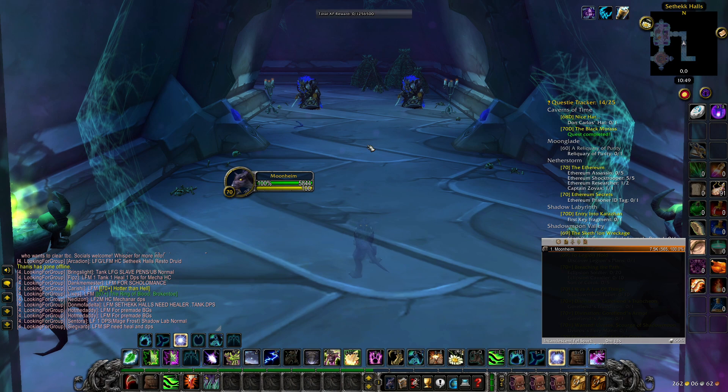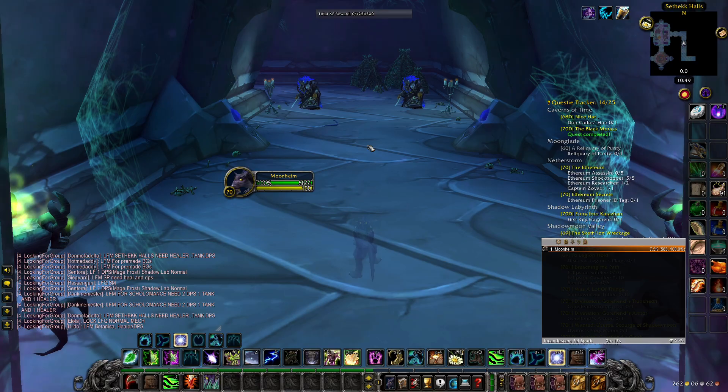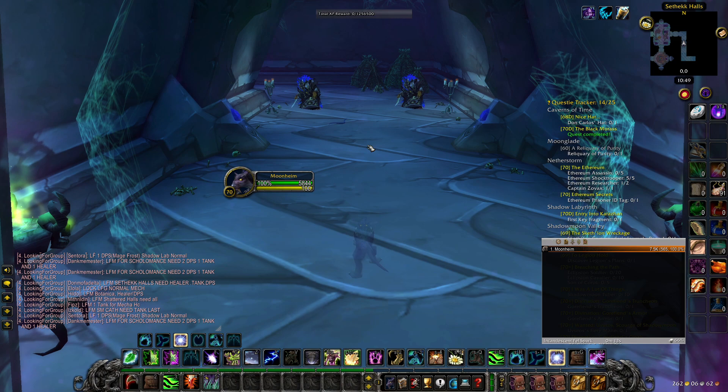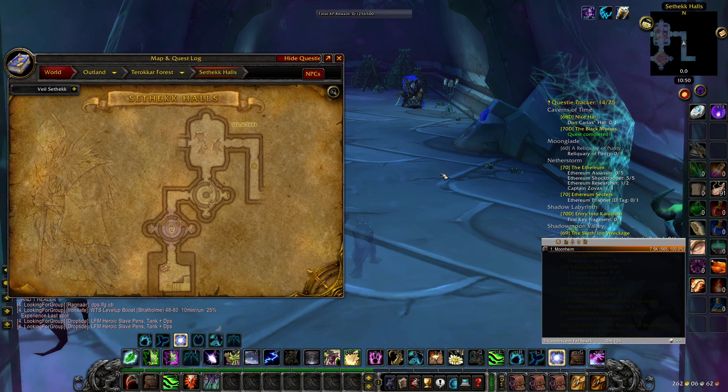This next addon is called Tomcats Tours — basically right now I'm in Auchenai Halls and if I press my map, there's nothing going to show up; you only have the regular zone map. But if you have Tomcats Tours, you will get a map of the dungeon itself. Once you activate it and press M to open the map, it takes maps from retail or from WoWhead for the dungeons and slaps them on your map, so you actually have the dungeon maps right there. It doesn't show you where you are exactly, but it shows you the map for the dungeon itself, which can be quite handy for new players or pretty much anyone.